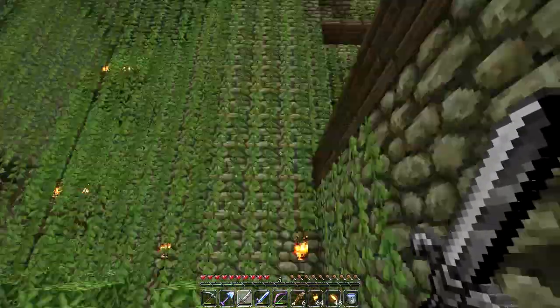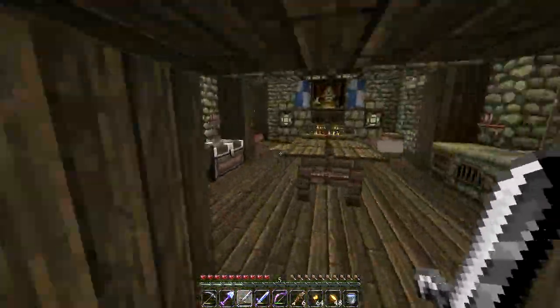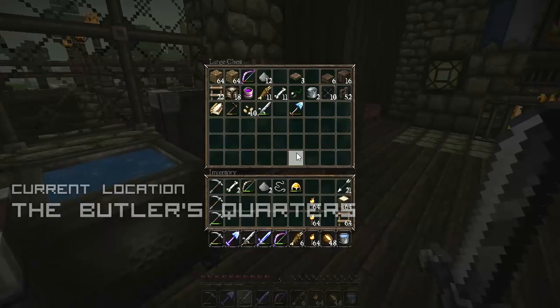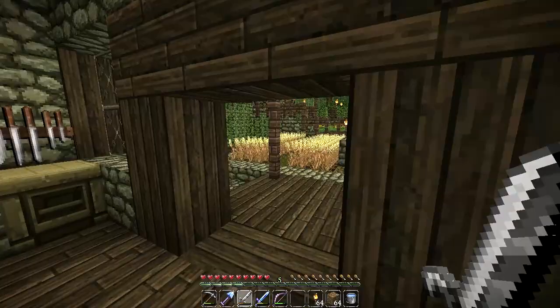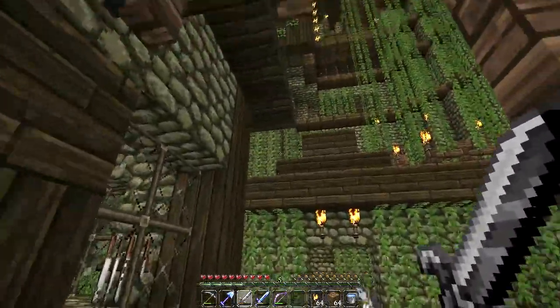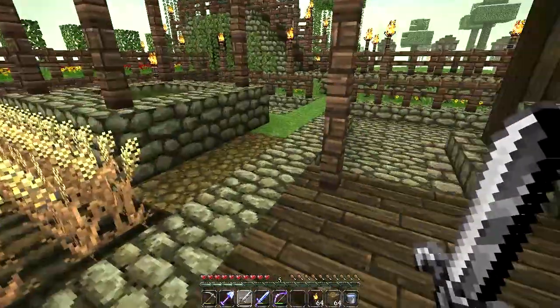So what we're going to have to do is make some sort of pool where we can catch that infected villager without killing him but also without drowning him. We've got quite a lot of experimentation to do today. What we need to firstly do is plug up the butthole so we can work in safety — we don't want zombies, creepers, and spawners falling on our heads while we're working in the spire.